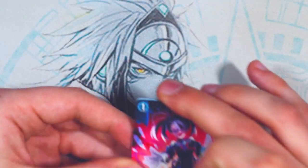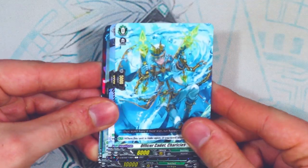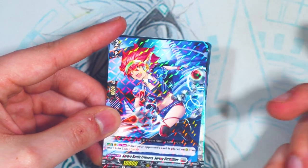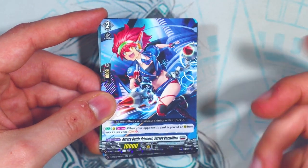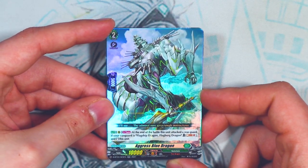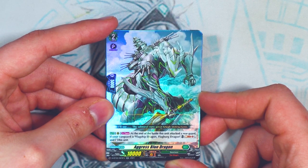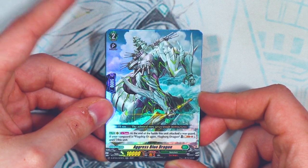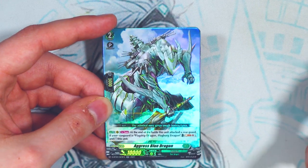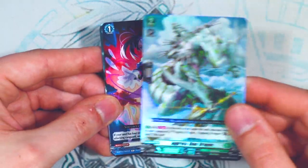Next pack: a Flagbird Double R with really cool art. At the end of the battle that this unit attacked a rear guard, if your vanguard is Flagbird, you soul blast one and stand this unit. Pretty good for getting off multiple attacks, helping reach the seven or more attacks needed for Flagbird's skill. A really good card for Flagbird.